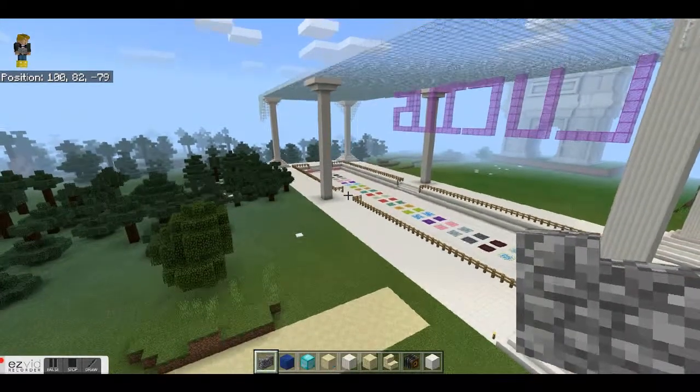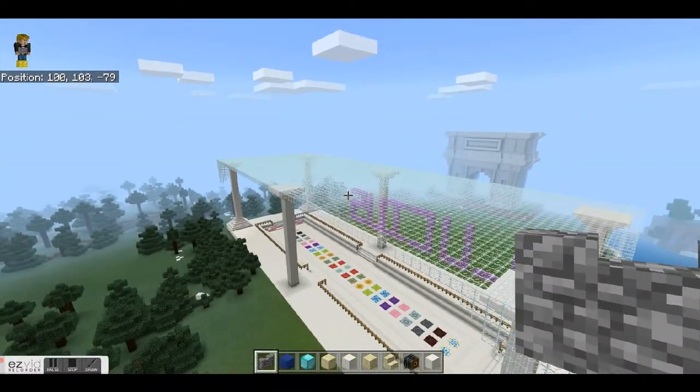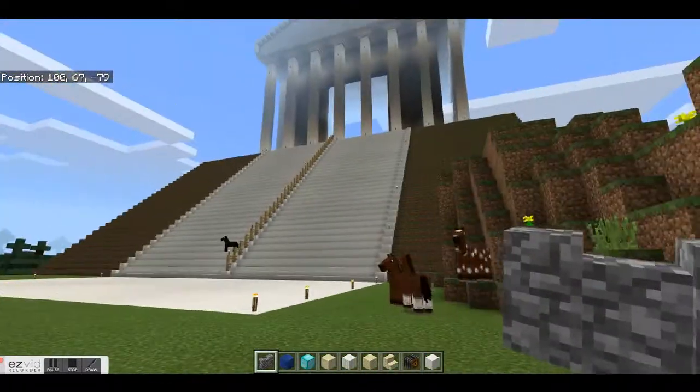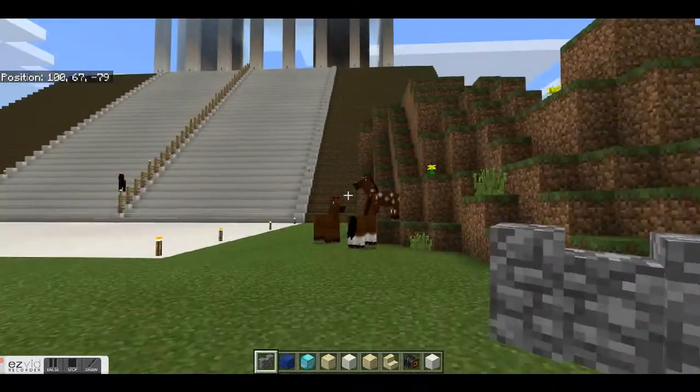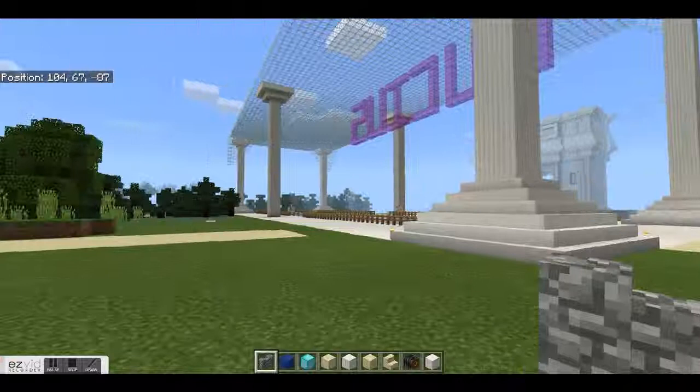If you want to come down to earth quickly and just fall, double tap spacebar and you'll fall very quickly to the ground. You won't die because you're in creative mode. That's how you fly in Minecraft — happy building, and thank you for watching.